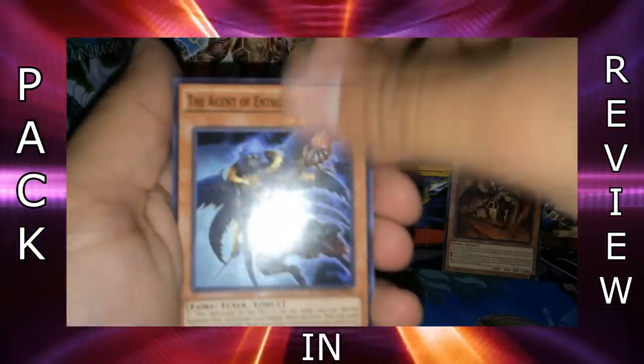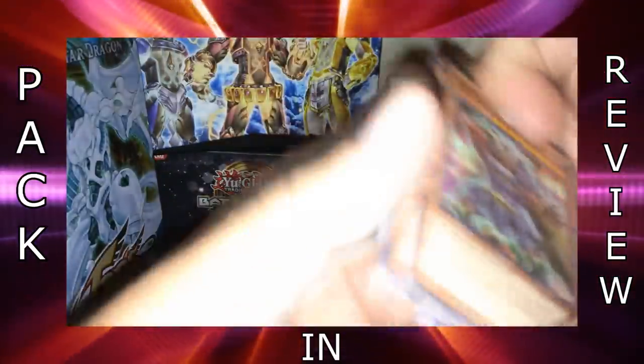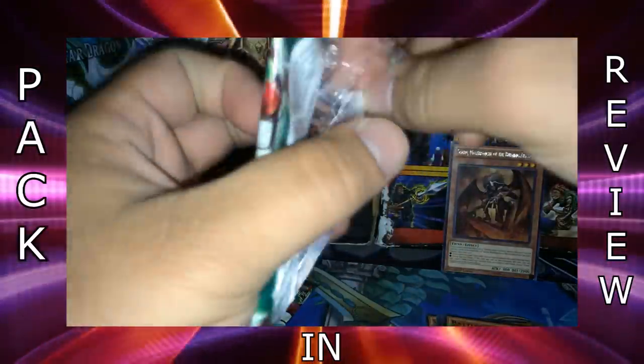Also in Pack 1: The Agent of Entropy — Uranus, Stellar Nova Wave which is essentially ultimate offerings for Stellar Knights, and Battle Guard King. That's pretty cool so far. I'd be happy to get one foil out of these packs, but we'll see what happens — you never know, we could get something awesome.